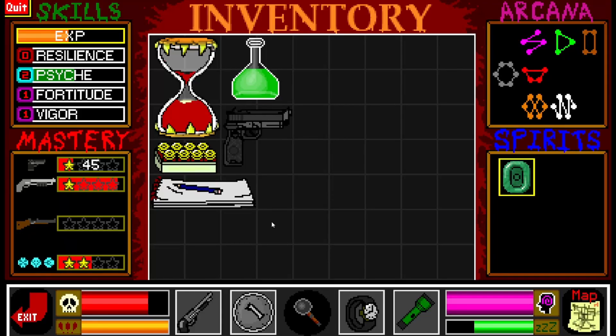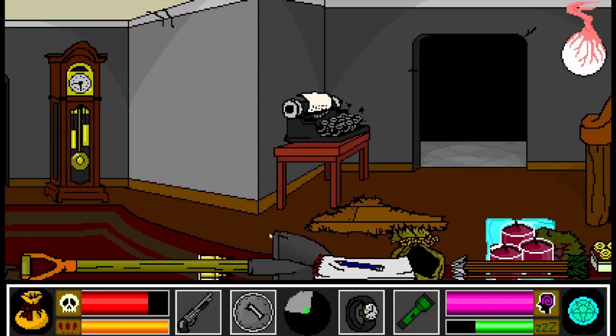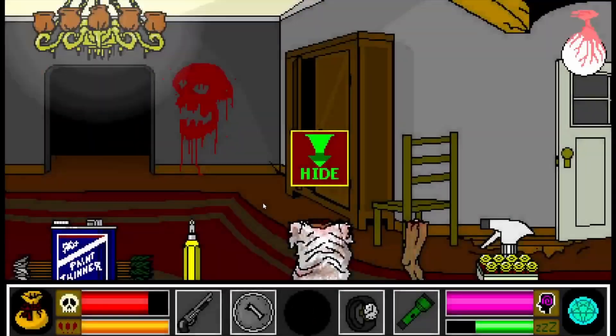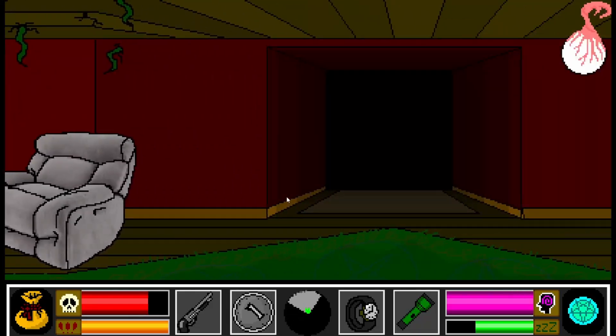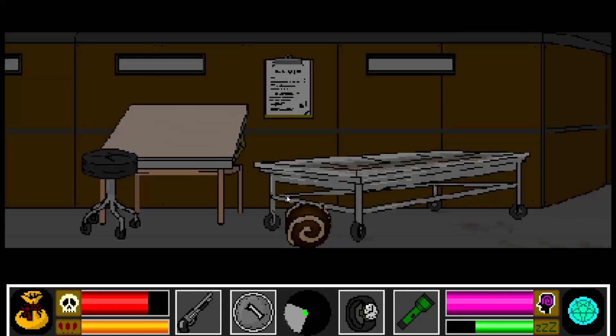Hey guys, welcome back to Let's Play Curse 3. We are going to go upstairs next, but first, real quick - I also won't need this. I actually want to... let's go back to the lab here. Now that I've got two of these things, let's see what I can exactly do with these void energies.